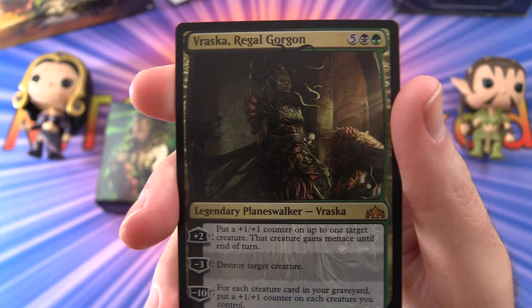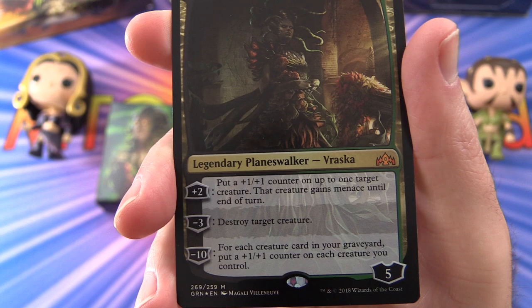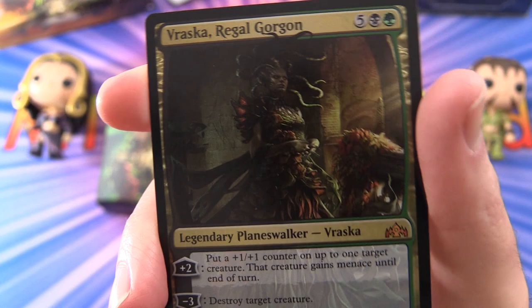As usual, we get a nice foil Planeswalker — Vraska, Regal Gorgon. She has five loyalty for seven mana, Legendary Planeswalker. Her plus two is: put a plus one plus one counter on up to one target creature; that creature gains menace until end of turn. Minus three: destroy target creature. And the ultimate minus ten: for each creature card in your graveyard, put a plus one plus one counter on each creature you control.